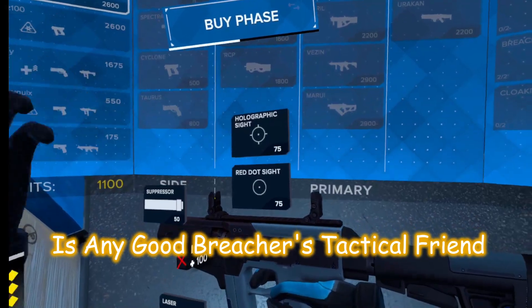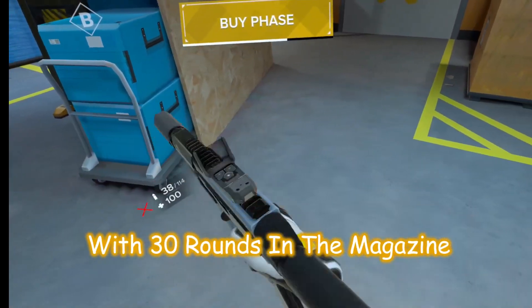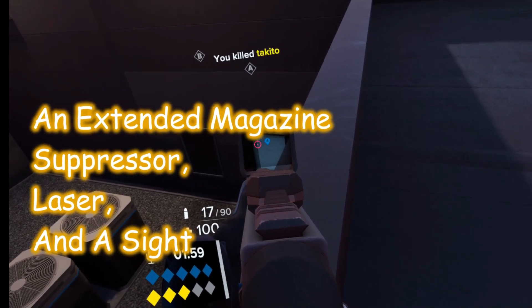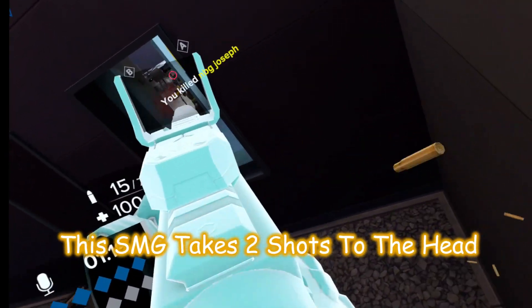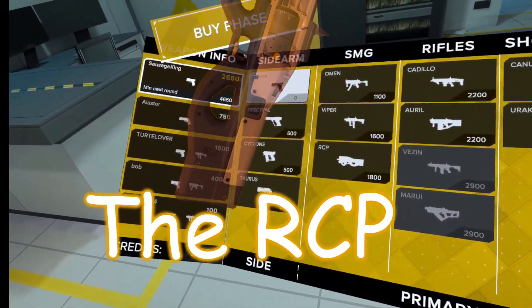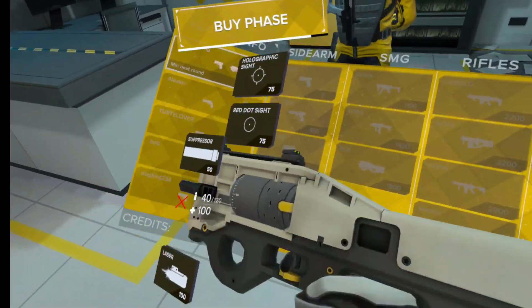The Viper, resembling the crisp Vector, is any good Breacher's tactical friend, costing 1600 points with 30 rounds in the magazine and 90 in the pouch. Capable of attaching an extended magazine, suppressor, laser, and a sight — you'll have more than enough ammo to clear the field. This SMG takes two shots to the head and a minimum of six shots to the chest, giving it a time to kill of 0.4 seconds.